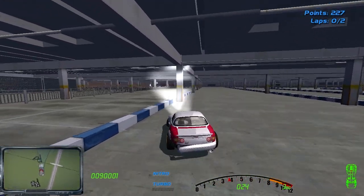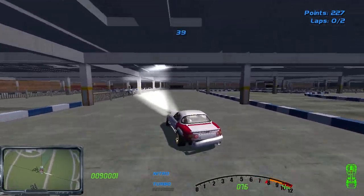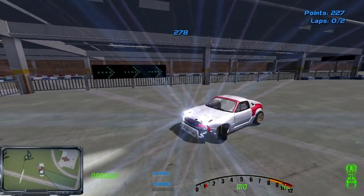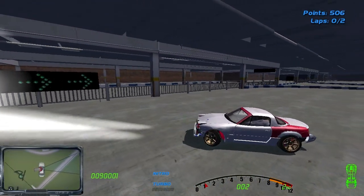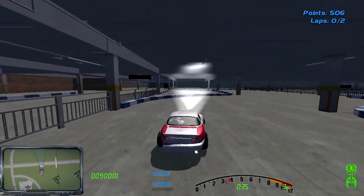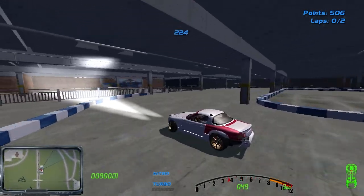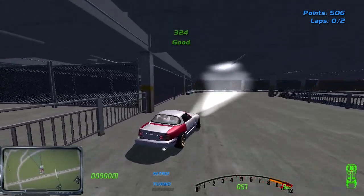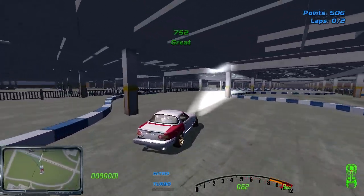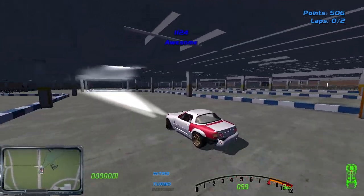I think the front end loses traction first — the problem starts with the front it seems. The rear just has nothing. I don't know if this game simulates where the weight is on the corner. This is like an on-off drift car — you must be either on the gas or not on the gas.